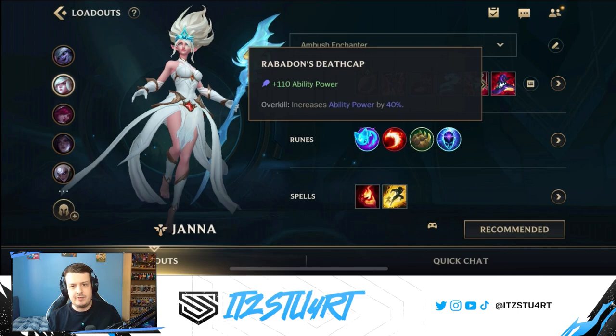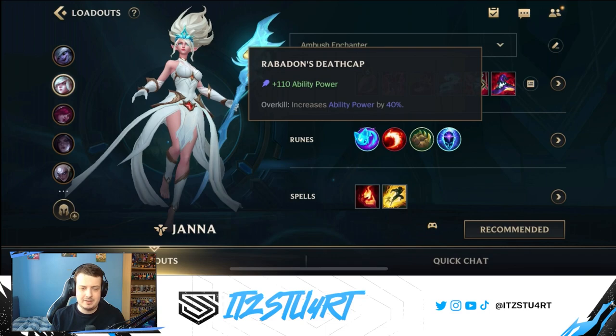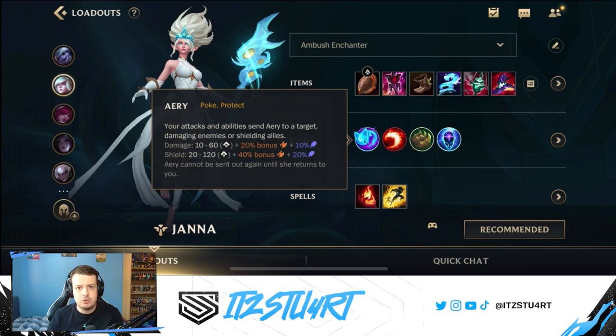For the last item you can go for Rabadon's Deathcap. This gives a lot more ability power, which increases your healing, shielding, and damage from your auto attacks and abilities, including the damage from your slow on your second ability and your tornado.